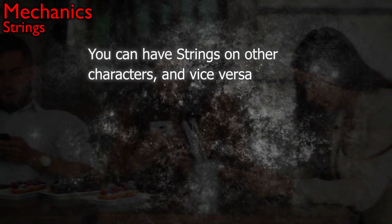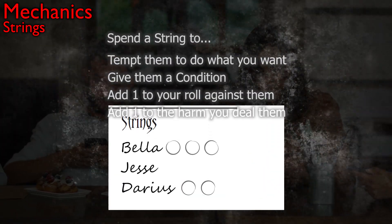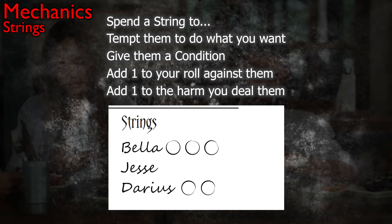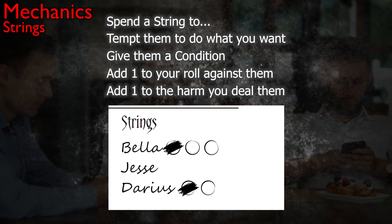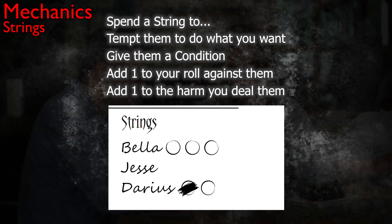Strings in the game are things you can have on another character. If you have a string on someone, you can spend it to do one of four things. You keep track of who you have strings on and spend them at any time to manipulate or harm them. Strings are a major resource in this game, and you're constantly gaining them and pulling them on people.